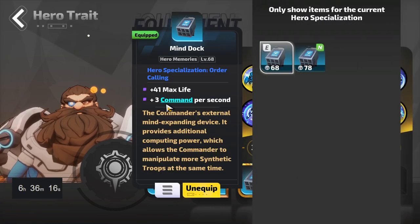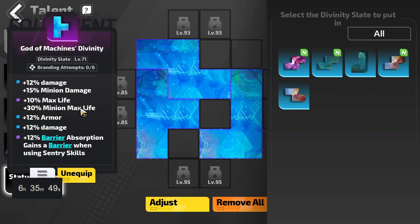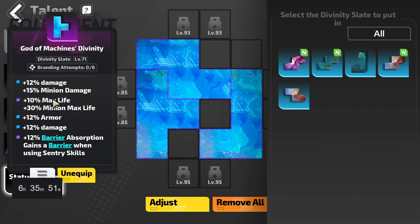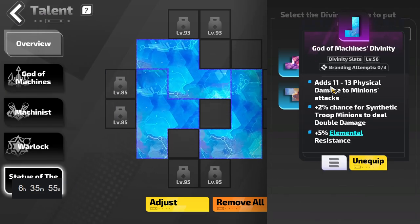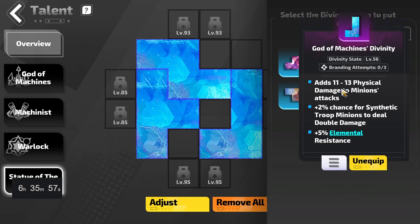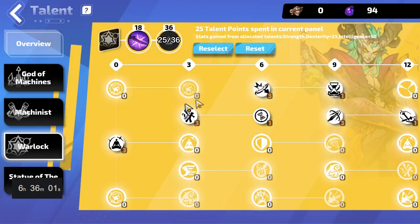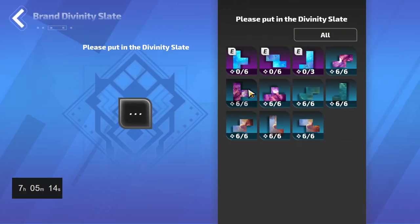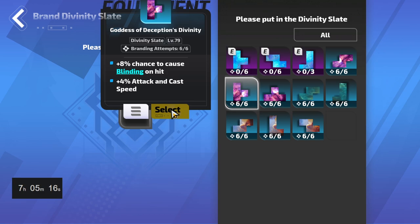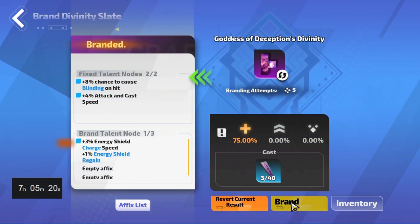For minion builds on your hero relics and memories, definitely focus on getting overload effect, hero memory effect, overload duration or overall skill duration, and cooldown recovery — for both overload and everything else. Overload is one of the most important sources of your damage, so just make sure your overload is up all the time. If you have permanent uptime you can remove a little bit of cooldown recovery or duration and focus on just getting overload effect. On top of that, minion damage and attack speed are also pretty good.